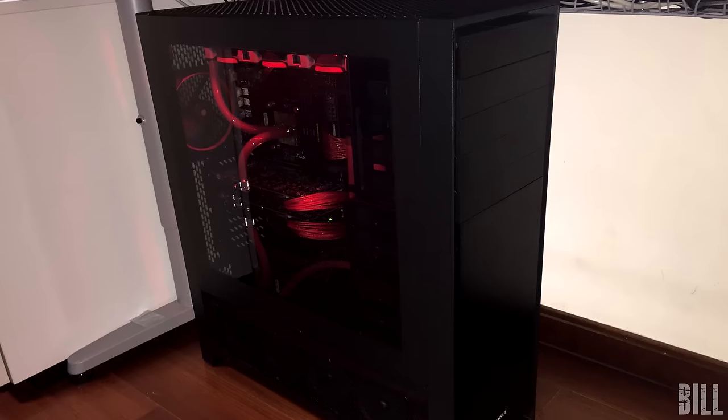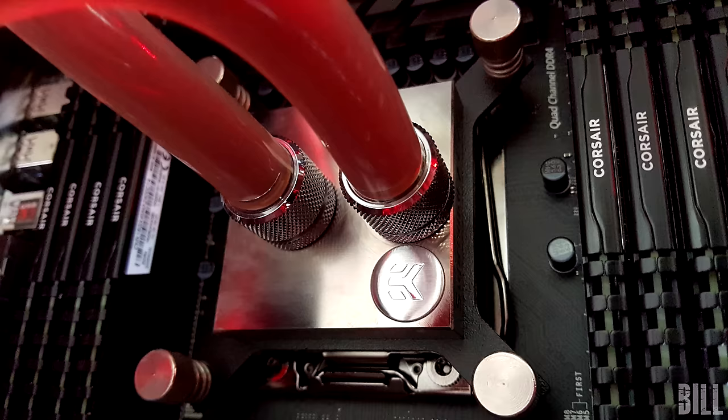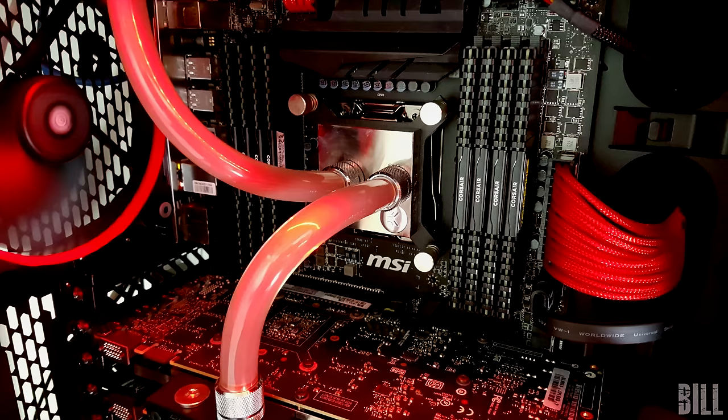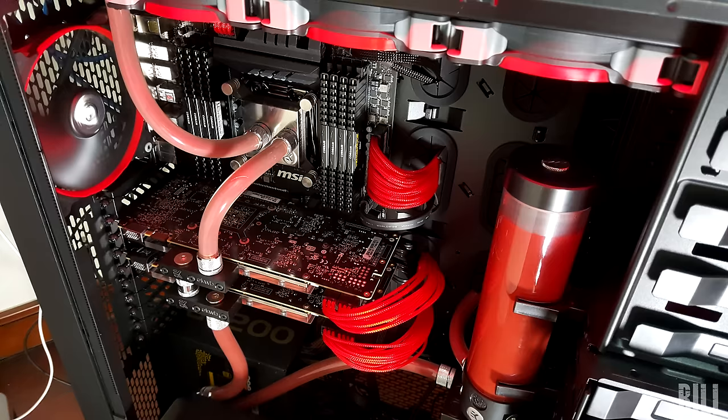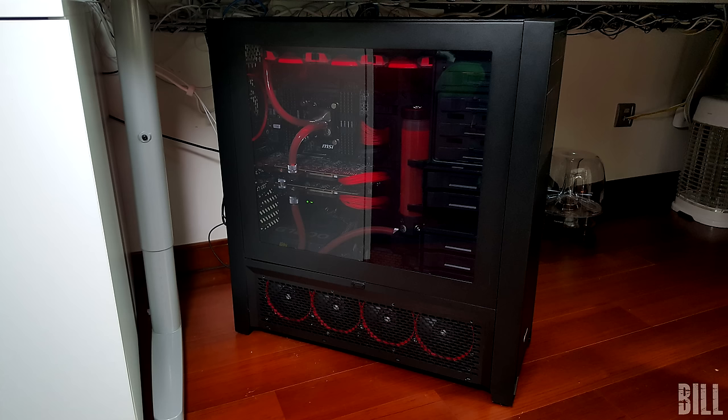First up on the show is Bill and his water-cooled black and red build running on a 5820K, two GTX 980 Ti's in SLI, and 32 gigabytes of RAM. We also got water cooling parts from EK and custom red cables, all packed inside the Corsair 900D case. For benchmarks, it scored a 29,289 — not on Firestrike, so this score is pretty relevant. Overall a very powerful beast and a great start for PC Wars. Thank you Bill for entering.